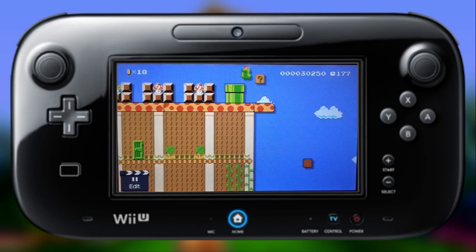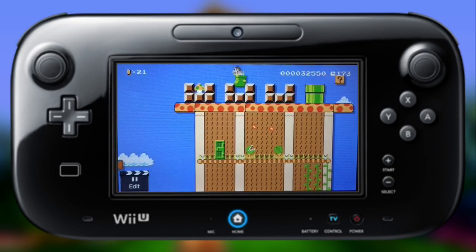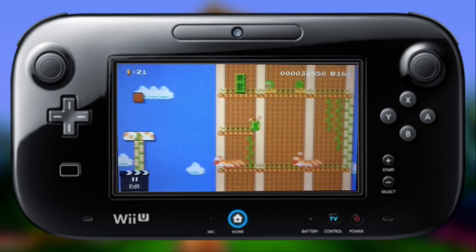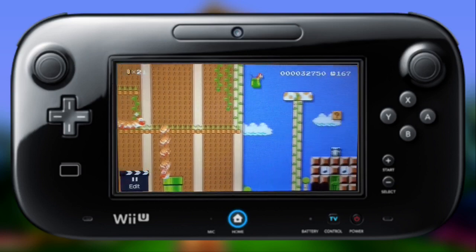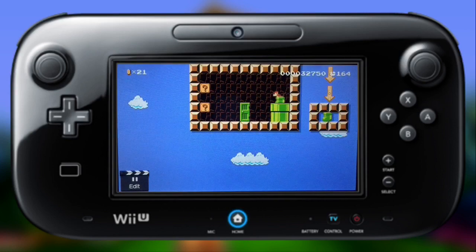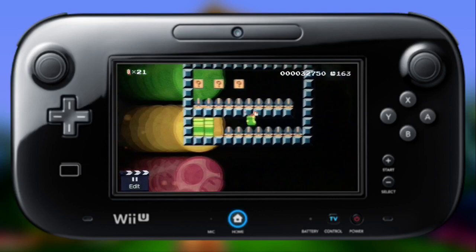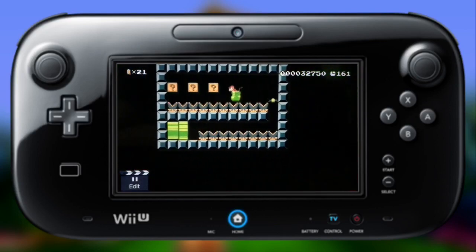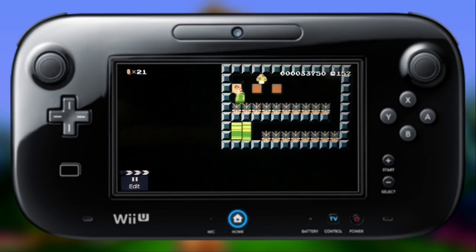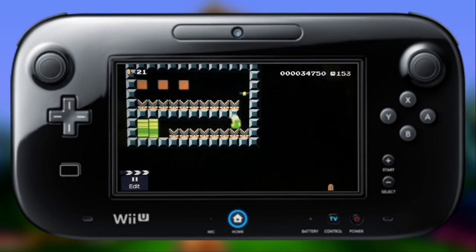Here we are on top of the giant mushroom, and we found another golden banana too. Let's head back to Cranky Kong's lab. Let's go see what we could win inside this bonus barrel. Hey look, we're Donkey Kong Jr. now! This is actually the only place in this entire level where we can find this mystery mushroom.